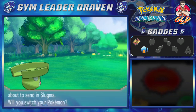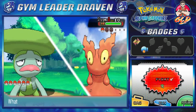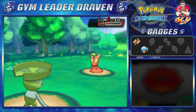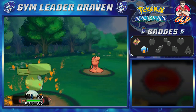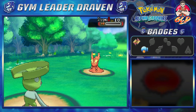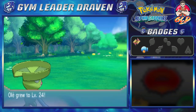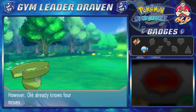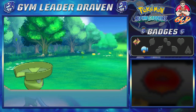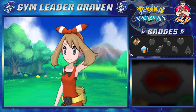Ole kicks some butt, defeats Marshtomp! Toxic Batman grows to level 18. Here comes Slugma — we're keeping Ole in. Using Bubble attack, then weakening it with Water Sport. Bubblebeam hits us pretty good, so let's go one more Bubblebeam for the win. Just like that, bam — we grow to level 24 and learn Bubblebeam! Let's replace the old Bubble move with Bubblebeam. We're progressing, doing big things!